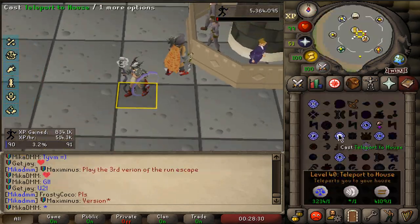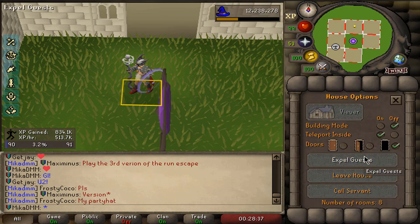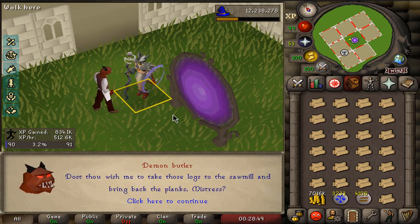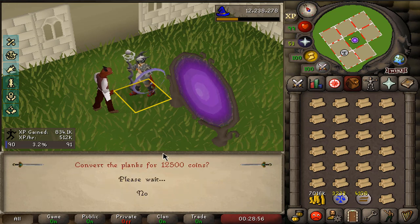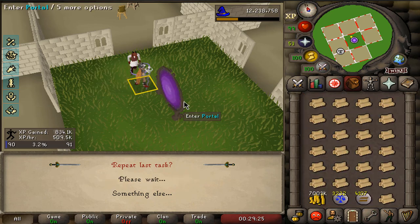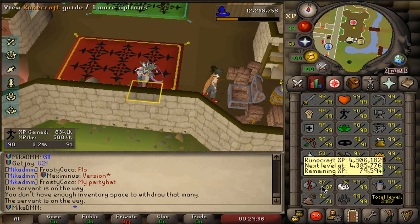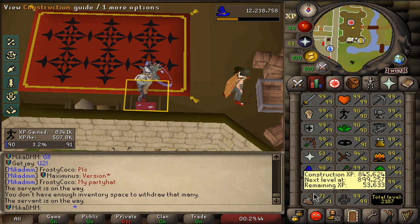The next thing on the list is I wanna actually get my construction higher, because being 71 construction is a little bit of a joke. I don't have a last recall relic, so when it comes to making planks I have to do it the good old-fashioned way — teleporting to house, speaking to the butler, asking him to take logs to the sawmill. Your butler is going to deliver the planks straight to the bank since you're not there to pick them up, so you can keep doing this as fast as possible. I'll start with mahoganies, move on to teaks, see where it gets us.